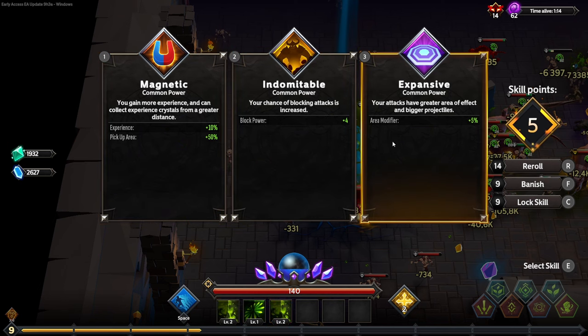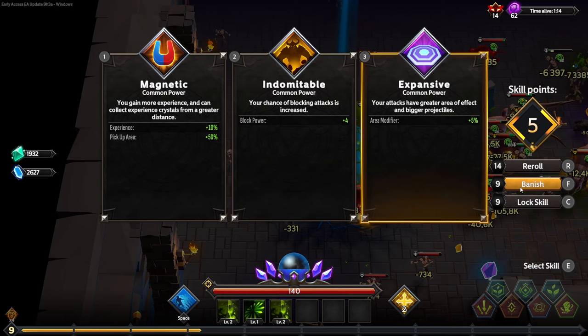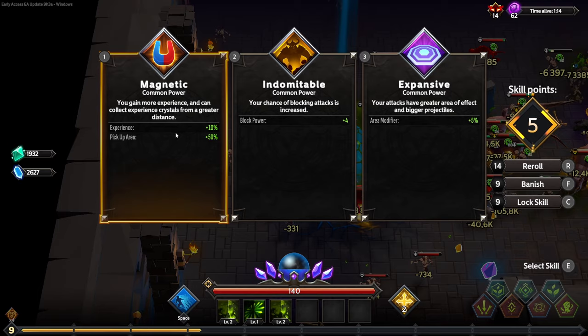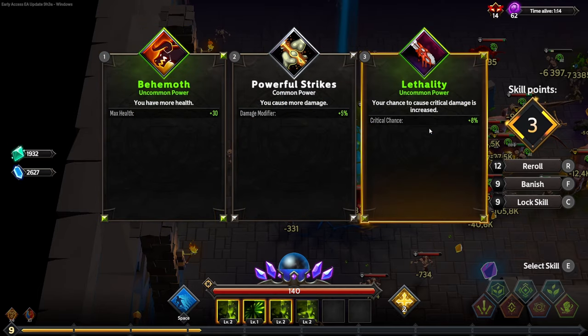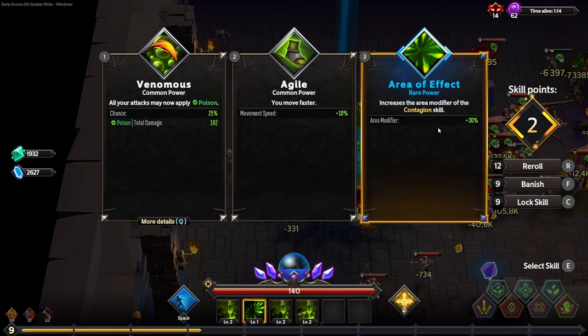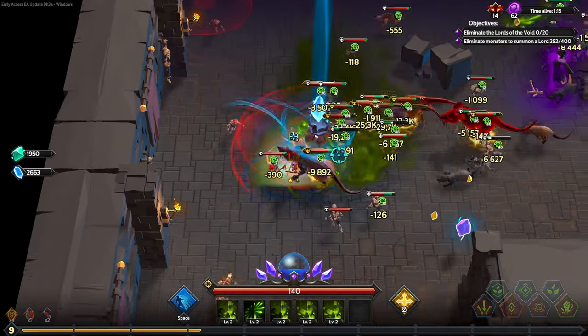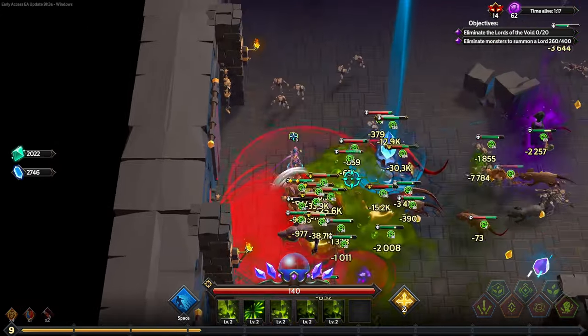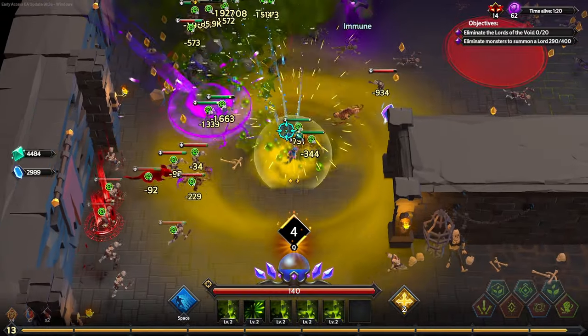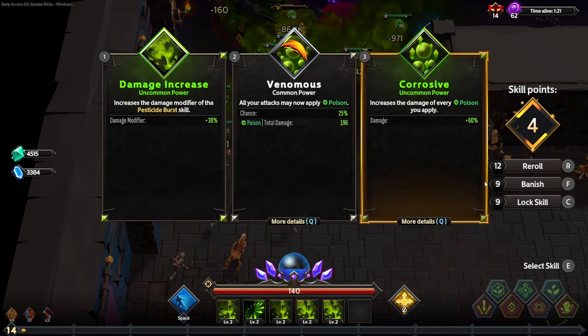We're going to banish Leviathan and play through a couple of overlords. We'll grab the magnetic and then reroll until we fill out all of our pesticide blasts again. We do want to try and grab as much crit as quickly as possible. Here you can see quite a lot of poison options coming up.